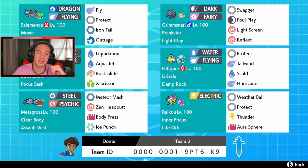Bottom left we got Metagross with Clear Body — can't get its stats changed or lowered — holding Assault Vest so it can eat up more hits. Moves are Meteor Mash and Zen Headbutt for STAB, then Body Press and Ice Punch for coverage. In the final spot we got Raikou with Inner Focus and Life Orb, running Weather Ball — which works well in rain — Protect, Thunder, and Aurora Sphere.